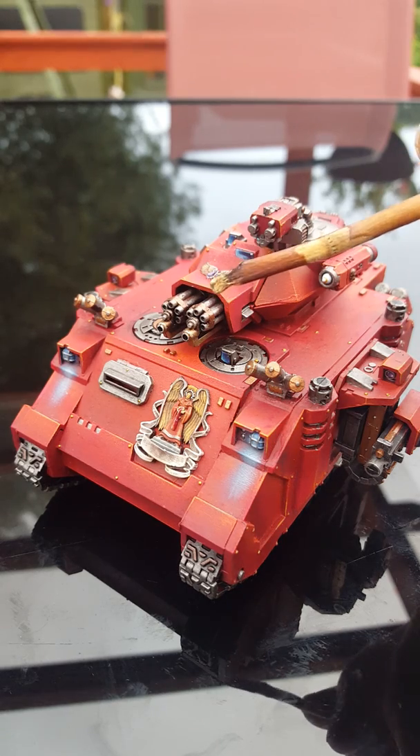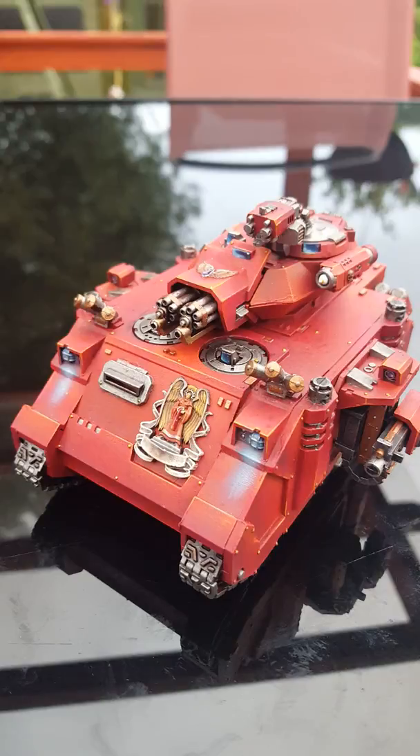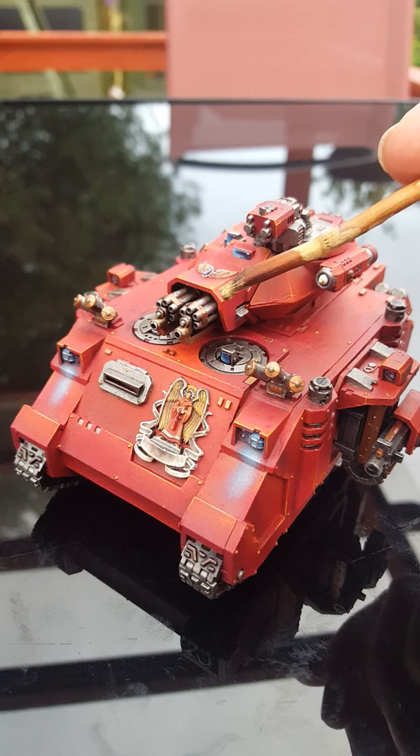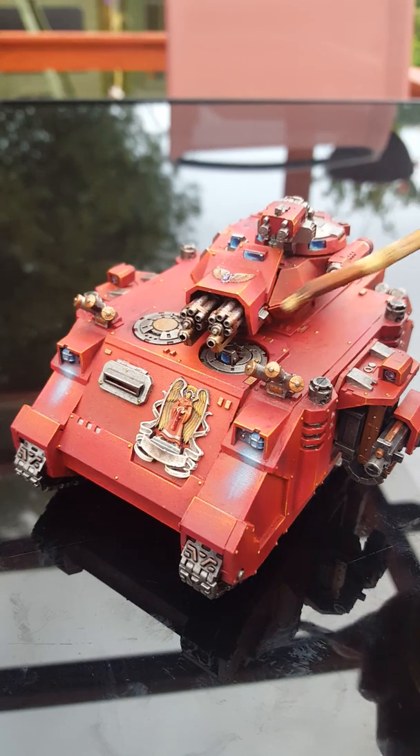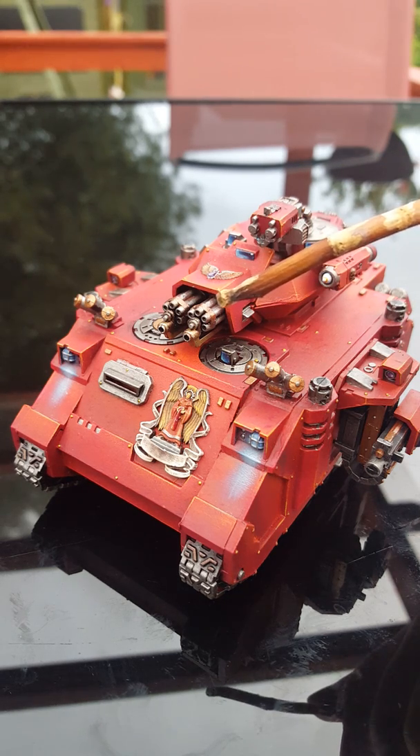Twin-Linked Assault Cannons — that's what I went for in this variant, wanting to take on infantry as mentioned. It's Heavy 12 for a Twin Assault Cannon, which is great: Strength 6, so if you're hitting squishier races at Toughness 3, they're going to be wounded on 2s, and it's AP minus 1, making it effective at 1 damage. You can switch out for other weapons I've mentioned if you don't like this layout — that's fine, it's your hobby, not mine.